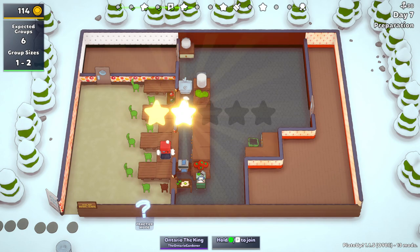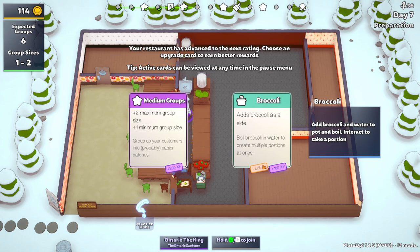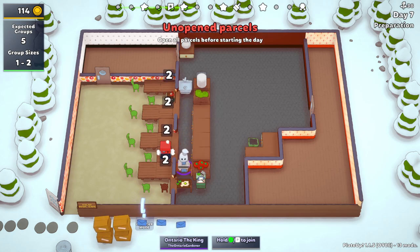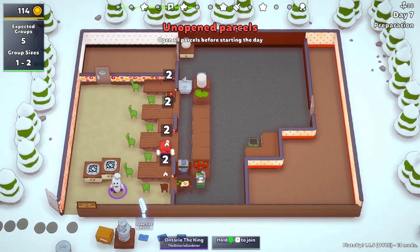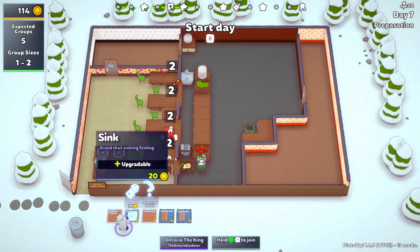Another card already! We have 114 coins so we can at least buy one. Medium groups is interesting — the expected groups will come down but the amount of customers isn't going to change. Medium groups isn't terrible here, but if we're trying to keep the customer count low, we need to focus on that. Broccoli is an easy side — it's so simple. But it means we have a hob now; actually we have four things because it gives you two hobs.